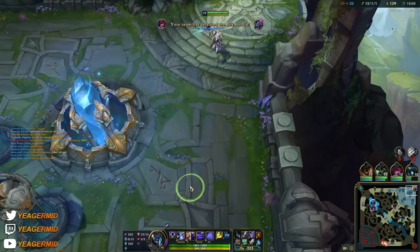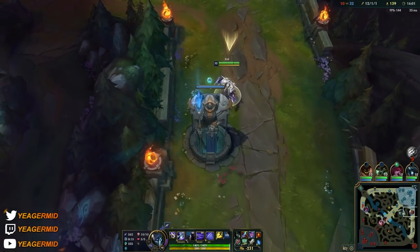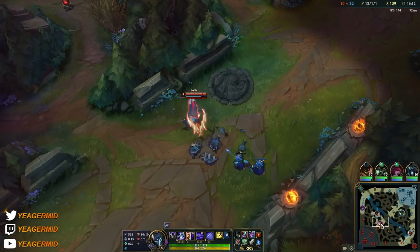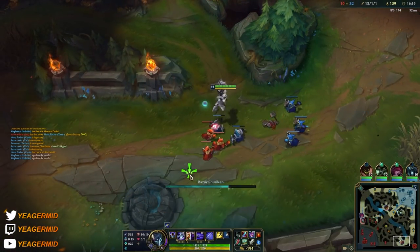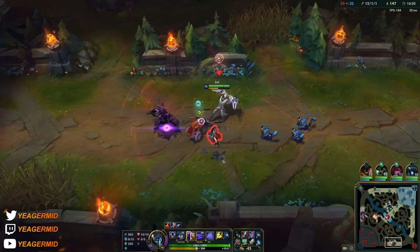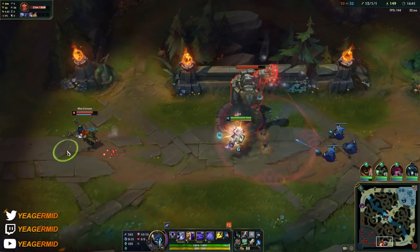Now we have Youmuu's Ghostblade — of course the best lethality item for assassins. It gives you everything: a lot of AD, Ability Haste, and that out-of-combat movement speed so you can move around the map a lot faster. We also have a fully stacked Ingenious Hunter. You can also use Ultimate Hunter, but it feels like a bit overkill because you also have the Axiom Arc, and in the later stages your ultimate is going to be on a very low cooldown anyway.